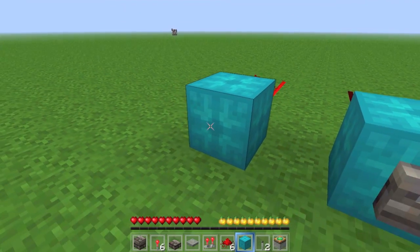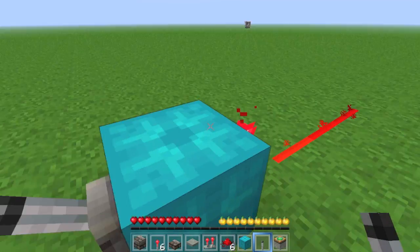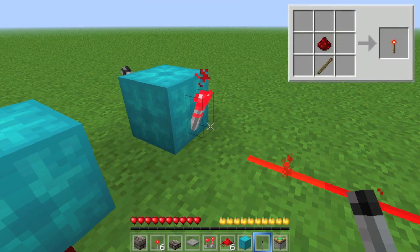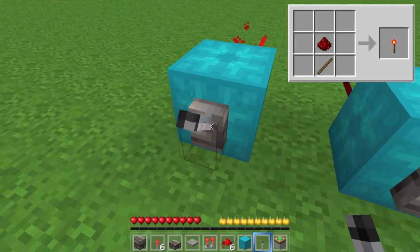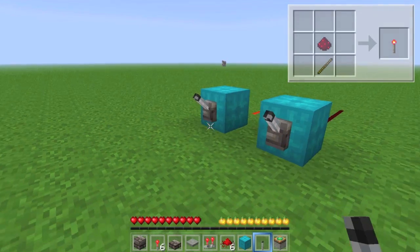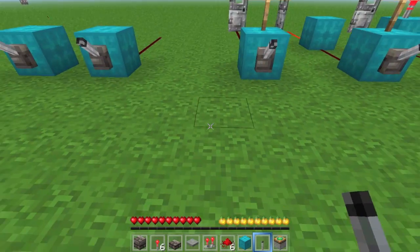The second quality of redstone you need to know is that when you put a redstone signal into a redstone torch, it turns off — but it's on by default. So it's on, I turn on the lever, and the output turns off. And this is called an inverter, which I'll talk about in just a second.